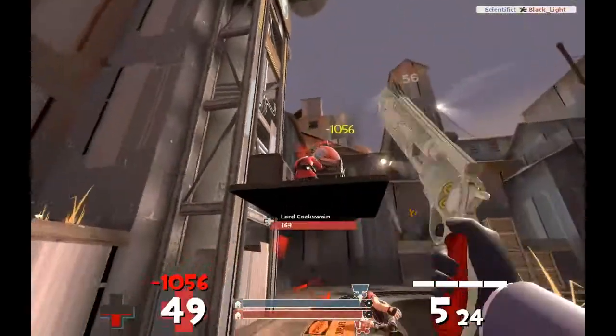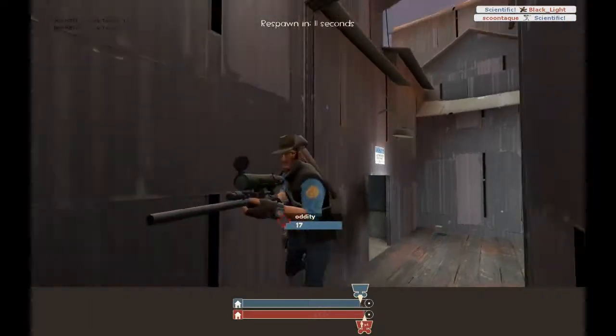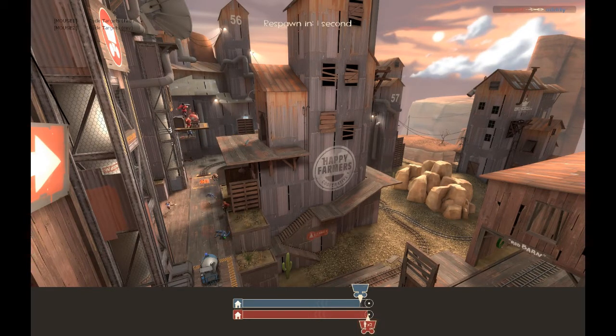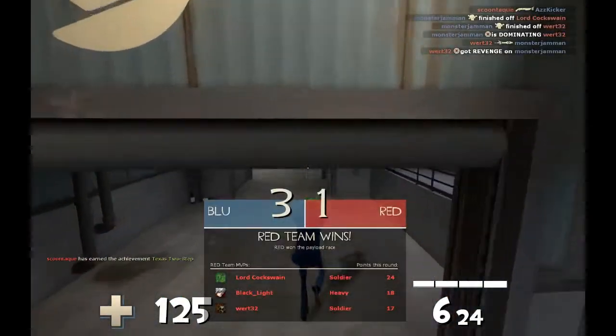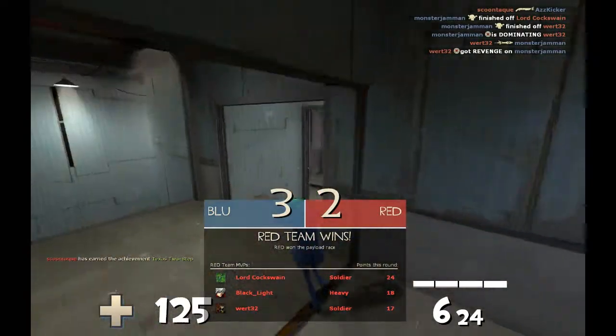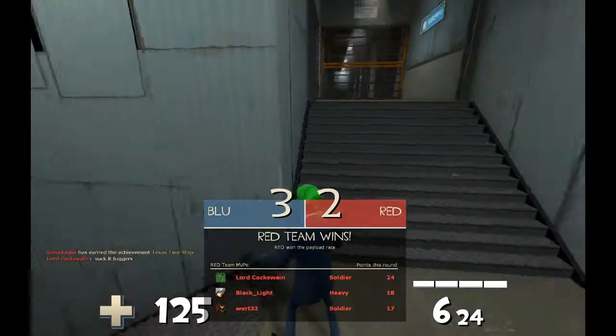I see they're pushing their cart, so I grab ammo and health and jump off — I kill their heavy and then die to a sentry. Not exactly sure how that sentry got there without me noticing since I just killed it, but whatever. We end up losing, but it was pretty tight and I played pretty well, so I'm happy about it. Thanks for watching.